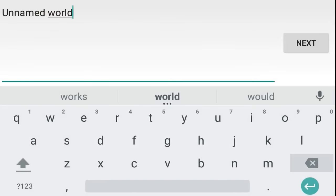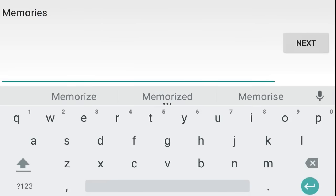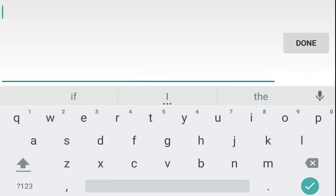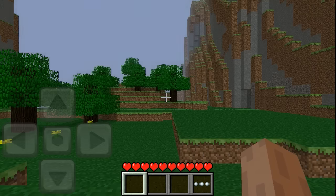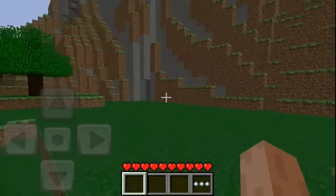We're going to go into survival and name the world 'memories.' This is actually a seed a lot of people will remember — it's the monumental seed 'hunter.' Oh wait, did I even set it to survival? I think I messed up — but no, we are in survival. All right, so this is the hunter seed.